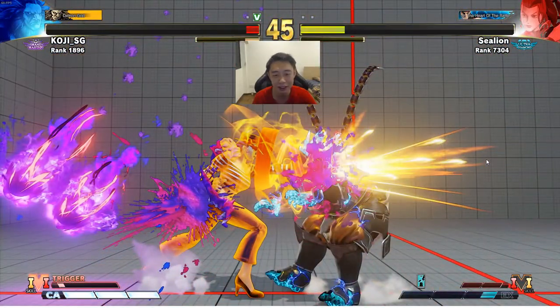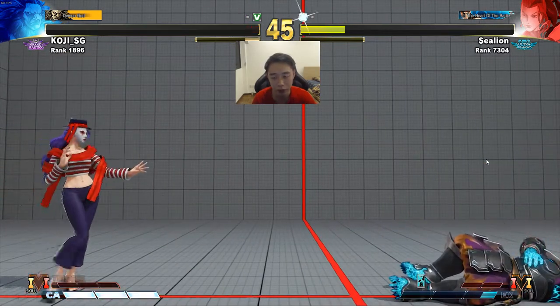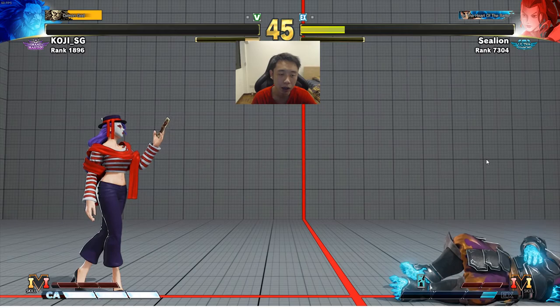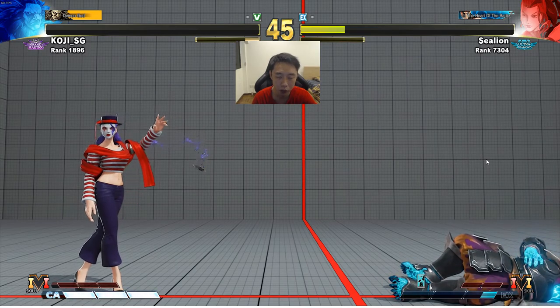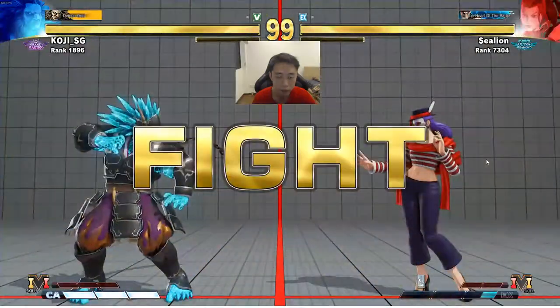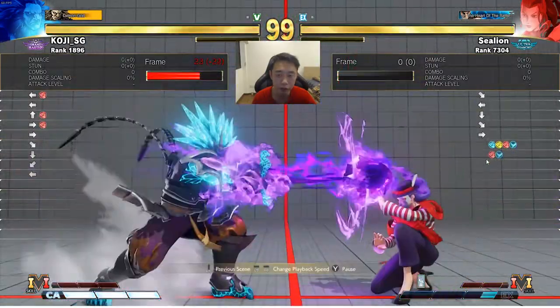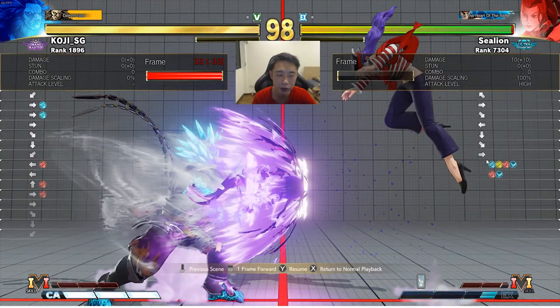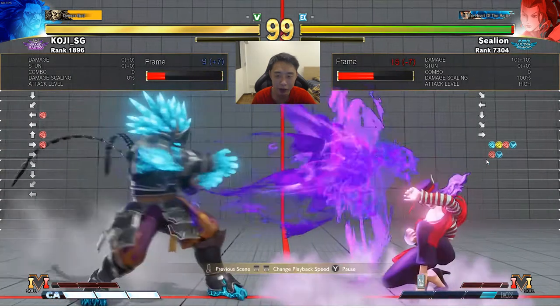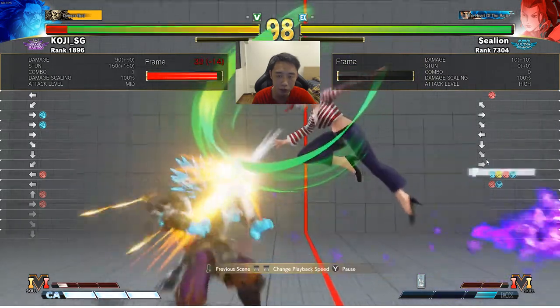A nice EX soul spiral — that's one good answer to the neutral jump, the EX soul spiral from Rose. Moving on to the final round: right off the bat, I don't have meter here so he doesn't have to worry about soul spiral. He starts off right away with the hadoukens. I predict this second hadouken — it's totally a prediction, a very risky jump — but it pays off and I land the jump-in attack.